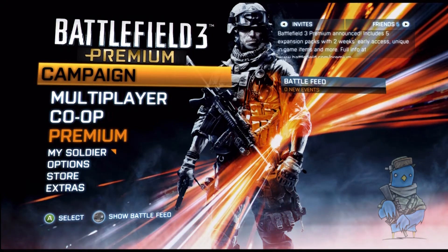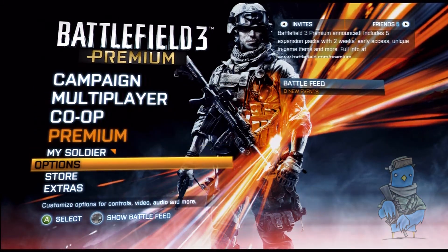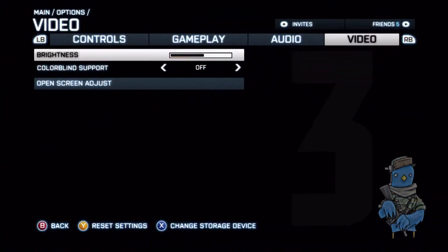I'm going to show you how you can turn that on and try it for yourself. So from the main options screen here, scroll down to options, green button to select options, and then right button across to video. You'll see that the second option is now colour blind support.